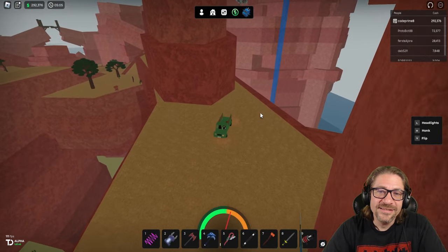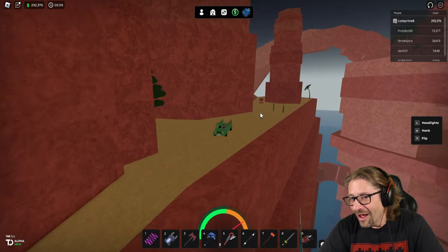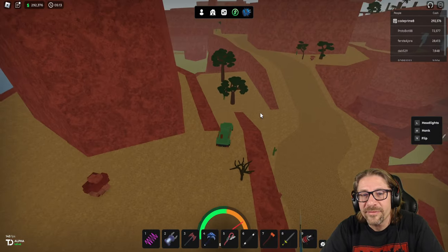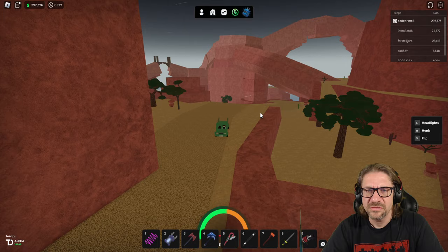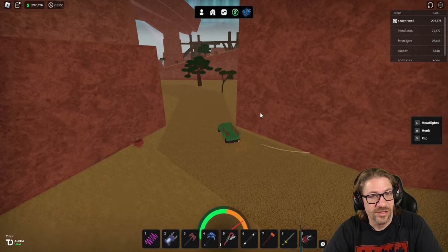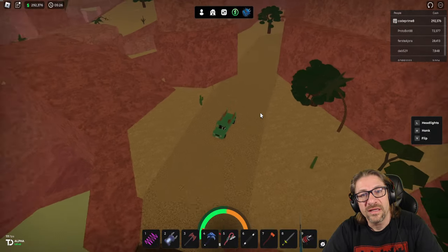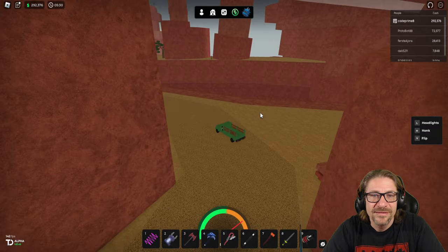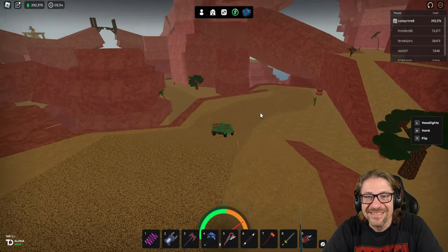Hold on one second. I got distracted — where did I get off the main road? There it was. Keep going. Wait, is this where I came from? Please tell me I'm not going back the same direction. Yeah, that's Doug's. Whoa — that was a cool lighting effect as the sun goes down. I'm like chasing the sun. Oh, that's awesome.